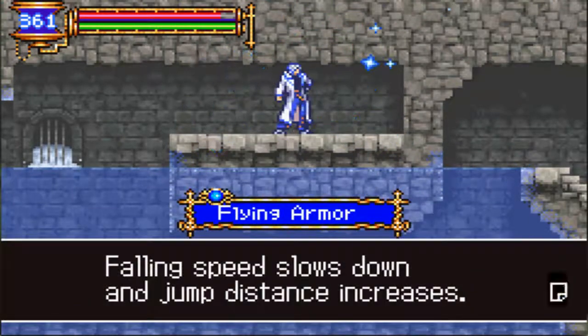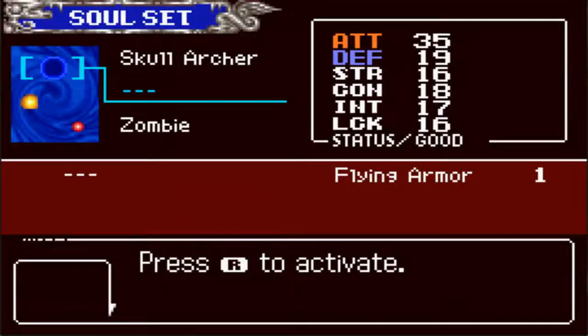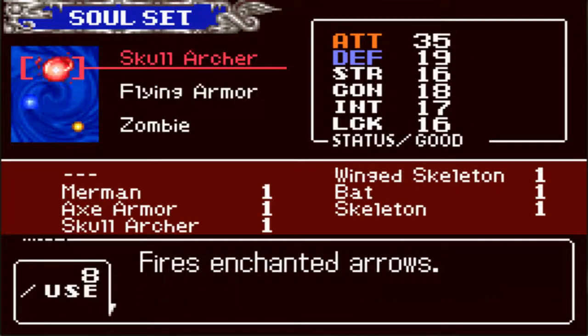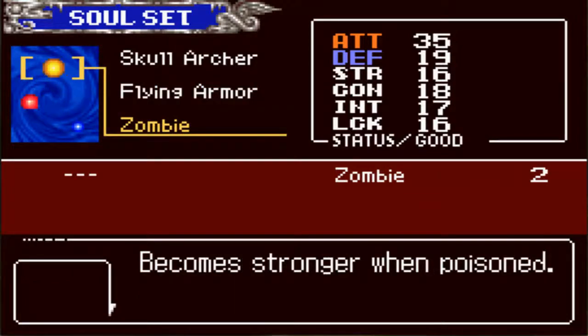The blue soul we get here is the Flying Armor. So, how that soul works — there are three types of souls. There's red souls, which are called bullet souls, and they're active when you press up and attack. Blue souls, like the Flying Armor, are activated when you press and hold the right shoulder button. And yellow souls, which are enchant souls, are active all the time as long as they're equipped.